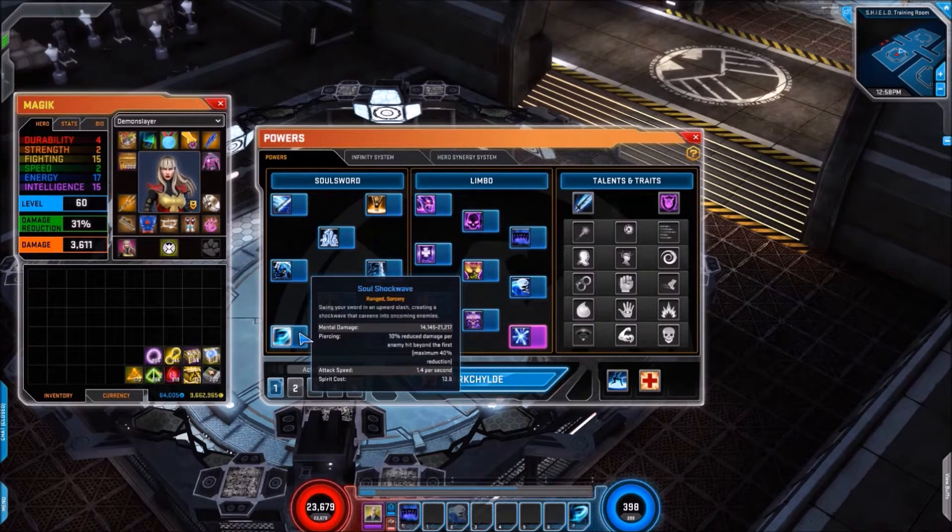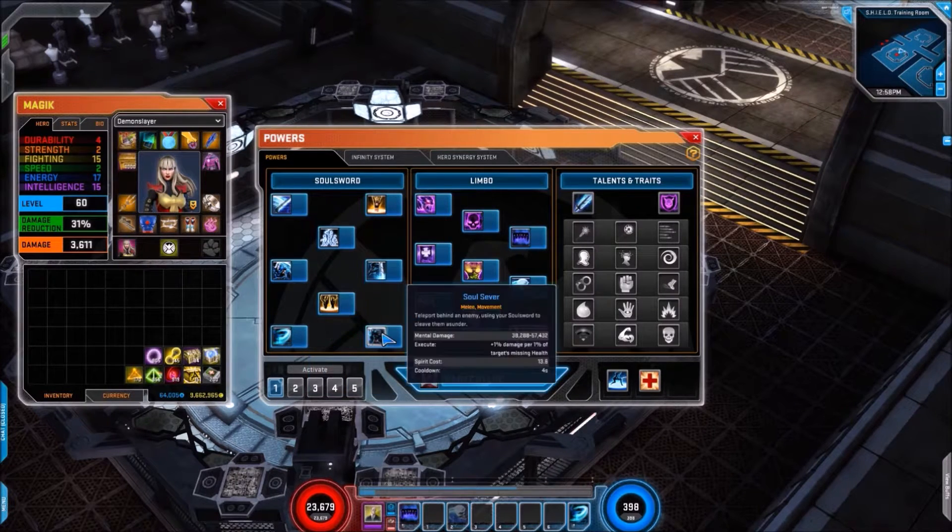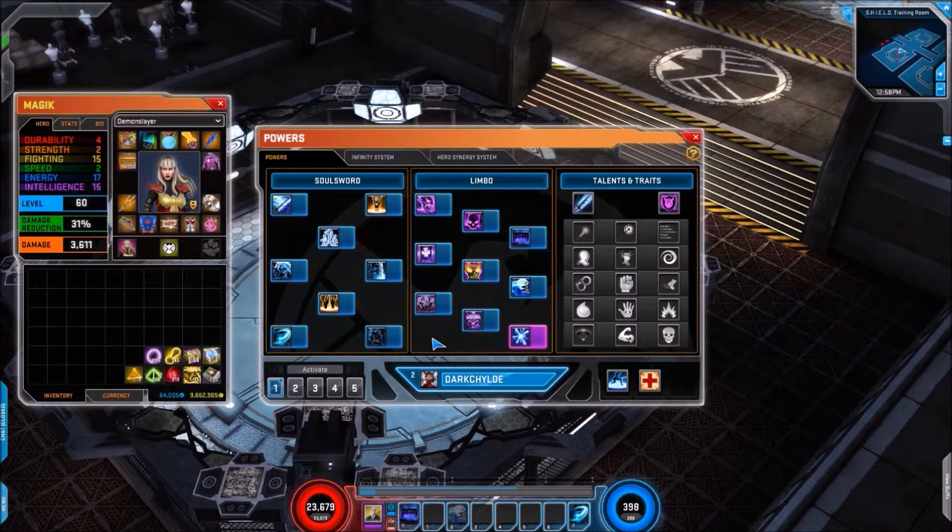Following that up we have Step to Me, which pulls enemies towards Magic. Then we have Soul Shock Wave — previously this would be in our Limbo range tree but it's been moved into the Soul Sword one. It's still tagged as a ranged attack and does piercing, so for each enemy it goes through it does 10% reduced damage up to a maximum of 40% reduction. Then we have Soul Severed, which is the Execute.